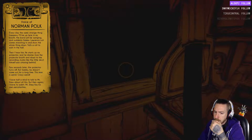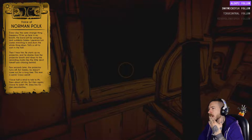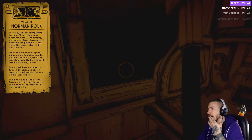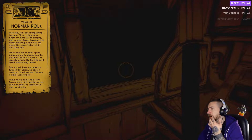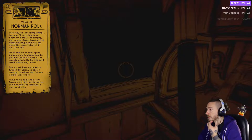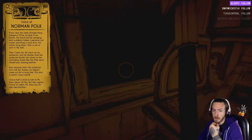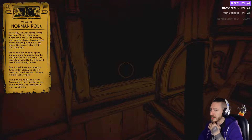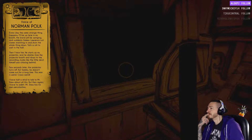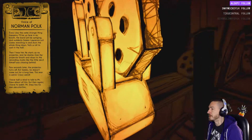Down to the recording studio — that's the little devil himself. A few seconds later, projector turns on. 'But Sammy — he'll come out for a long time. This man is weird, crazy weird. I've got half a mind to talk to Mr. Drew about all this. Mr. Drew's got his own peculiarity.' Only you can play Beat Saber — yeah that'd be dope.